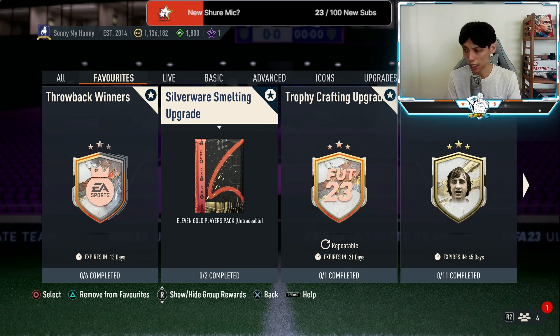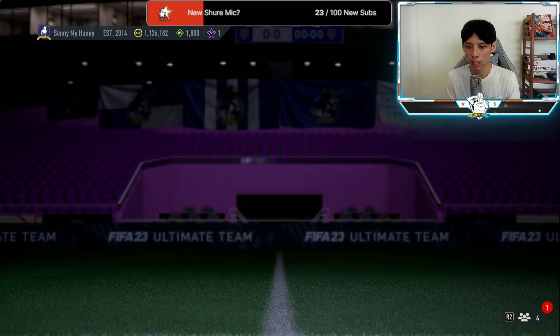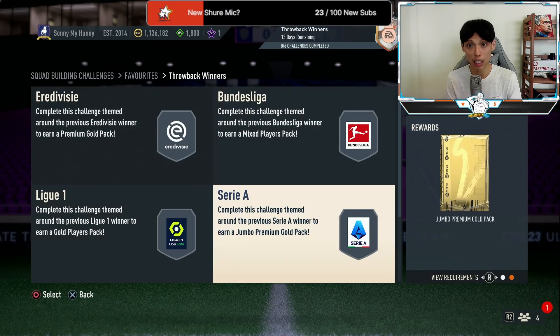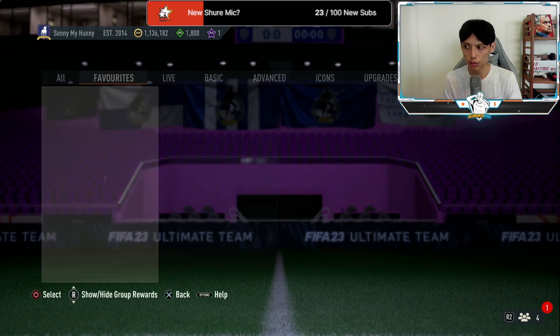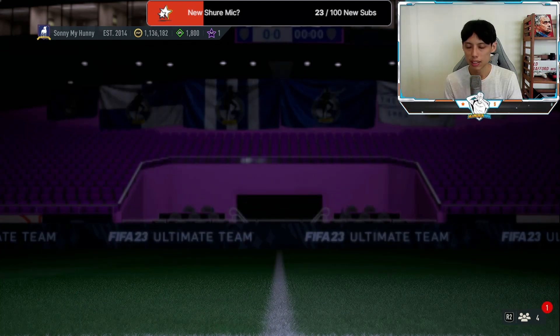Yesterday we got the Throwback Winners SBC, which is quite a big surprise. The key thing to note is that all the packs you see in this segment are tradable, so people are very inclined to complete it because you can sell all the cards you pack for coins. The highlight is the 50k pack you receive after completing all six segments.